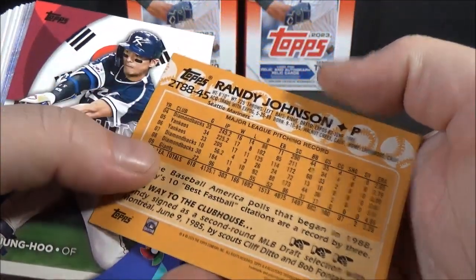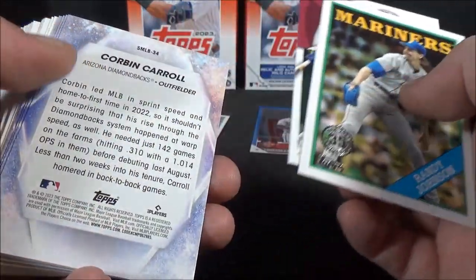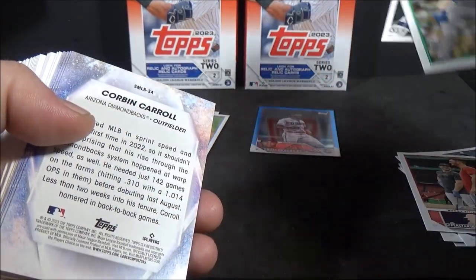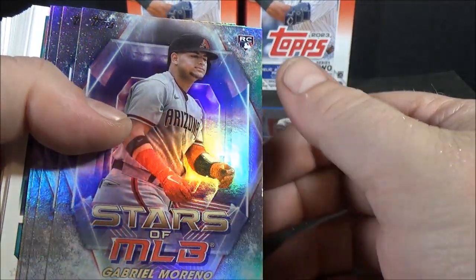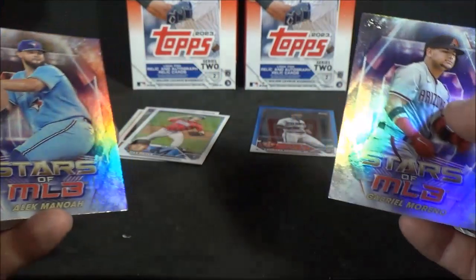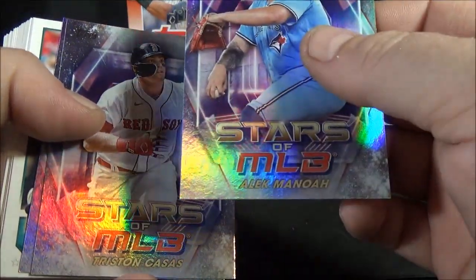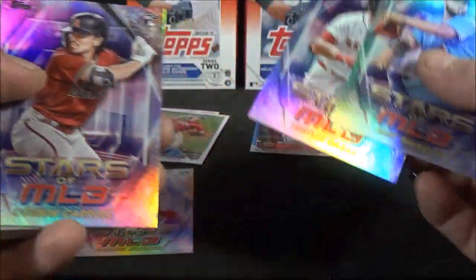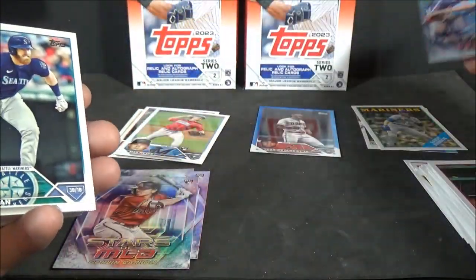Randy Johnson — 88 insert. Lee Jung-Hoo — looks like a World Baseball Classic insert. And a bunch of backwards inserts here. Stars of MLB: Gabriel Moreno — rookie. Alec Manoa, Tristan Casas — rookie. And Corbin Carroll — Stars of MLB, rookie.